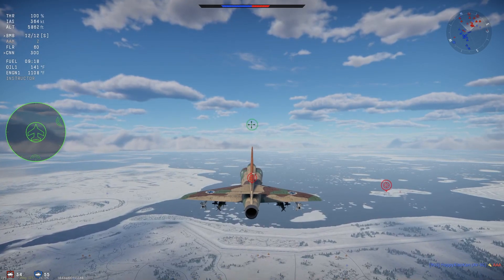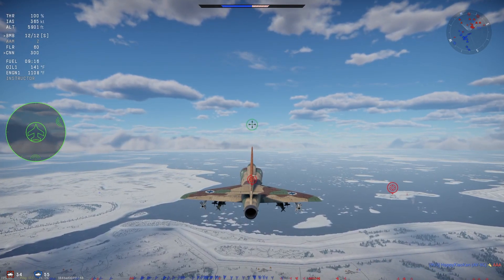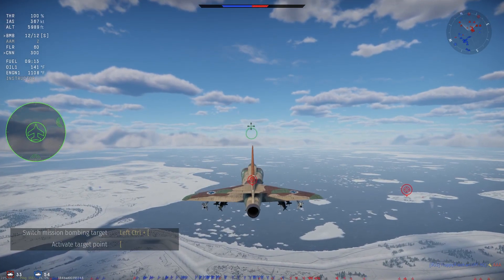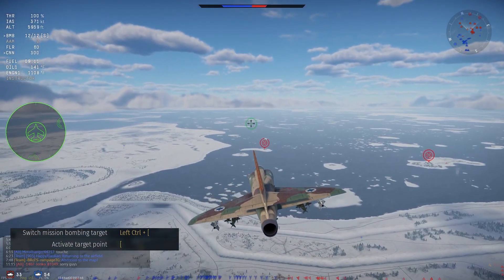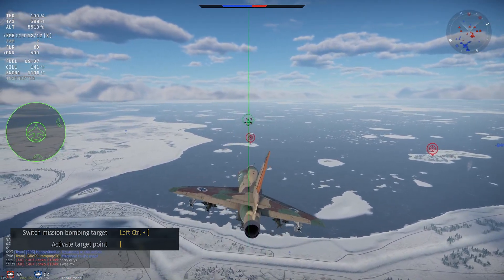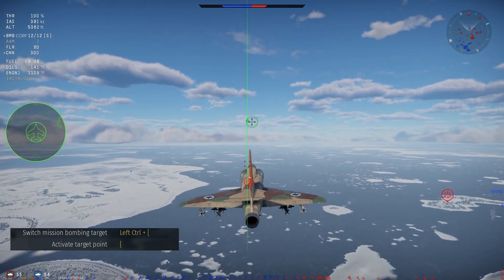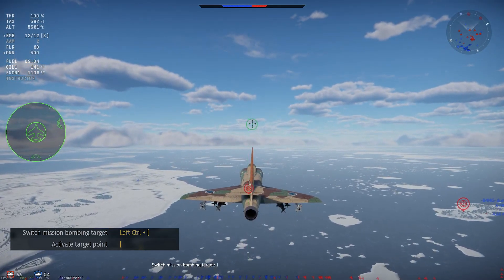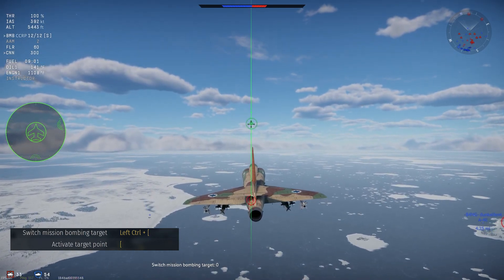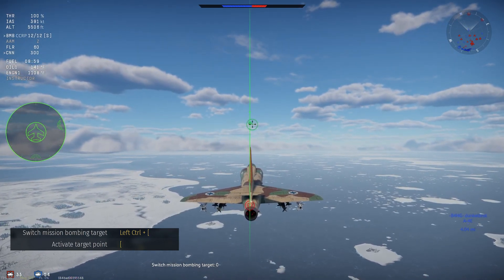There are two methods of placing a SPI. The first is used when you want to go after tanks, pillboxes, or other ground vehicles — simply place your gun reticle on the target and use the Activate Target Point keybind to place a SPI. The second method can be used if you intend to go after a base; use Switch Mission Bombing Target to cycle through the SPIs already placed on the bases.